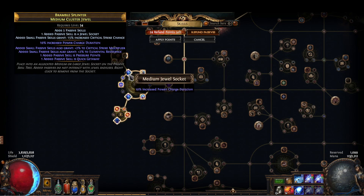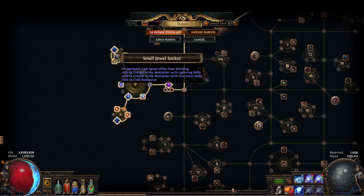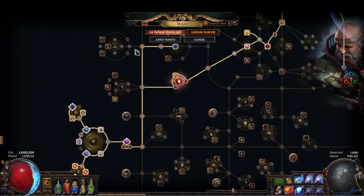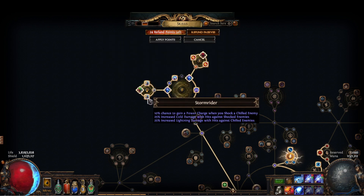We also use a crit cluster. Not much to explain here — just getting our crit higher. Quick Getaway gives you cast speed and move speed. Pressure Points gives you double damage — probably the best node you can get on these clusters.